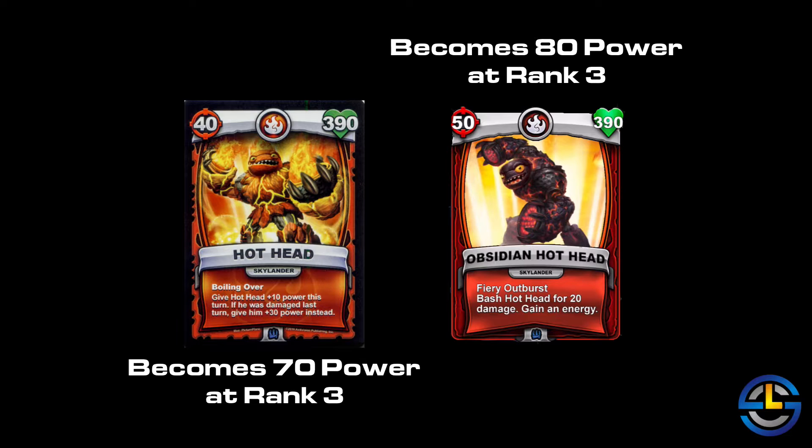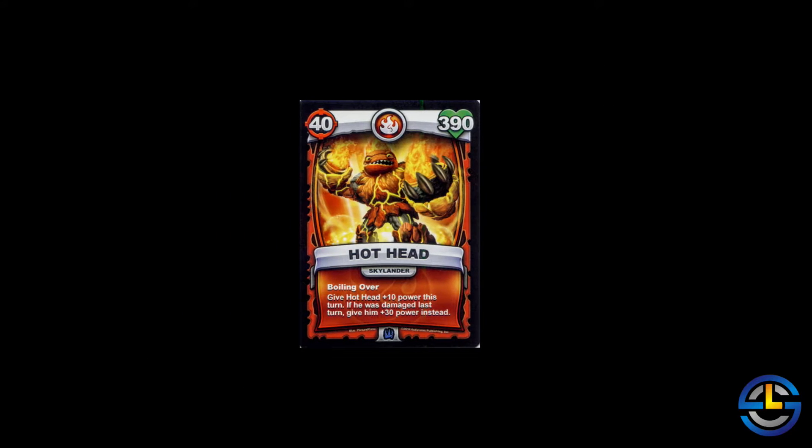There's also a difference in their special ability. Regular Hothead's special ability is called Boiling Over, and it gives him an extra 10 power for this turn, or if he was damaged last turn, you get an extra 30 power. Well, Obsidian Hothead doesn't have that ability.